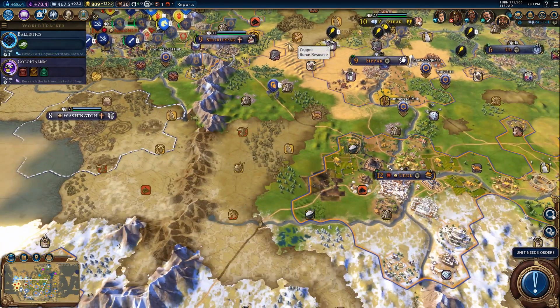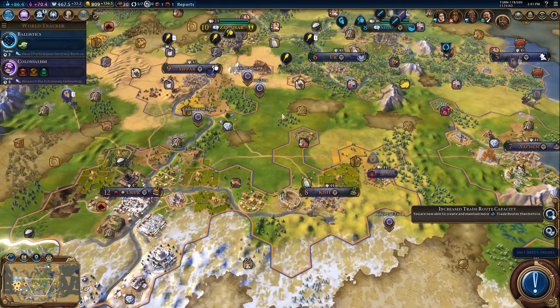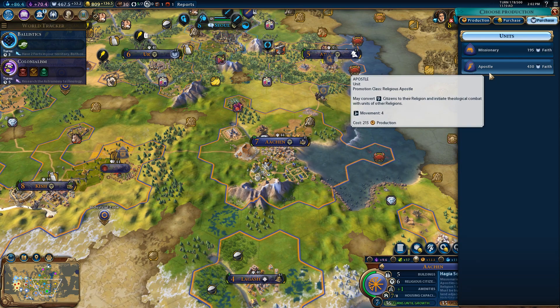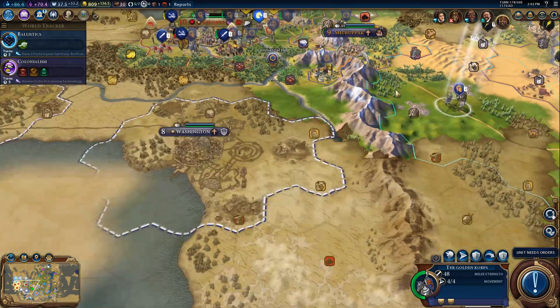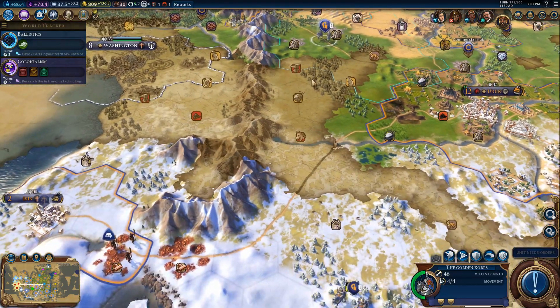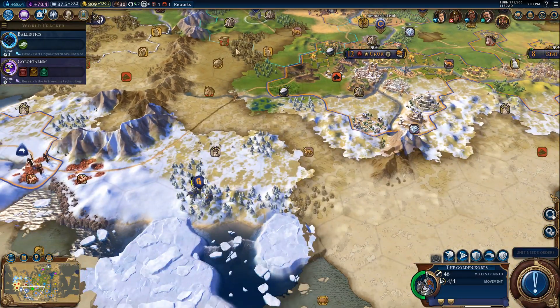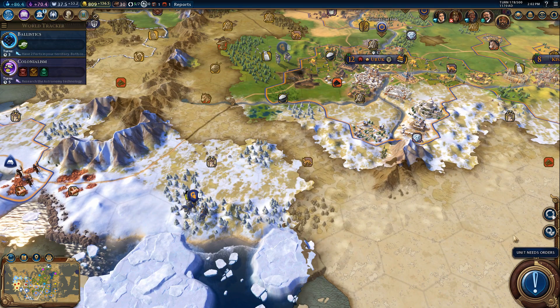I need more trade routes — somebody should work on that. Problem is everybody's working on big projects. I do have enough for an apostle — yes, excellent! Get that guy. I don't know what to do with this other unit. Just kinda defend the town. Don't send everybody to the front lines, just in case of barbarians.